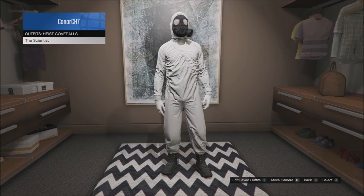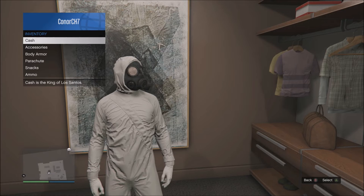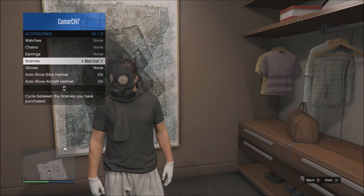Once you've got that, you want to go to your interaction menu — and it must be in your interaction menu because it will not work in your actual wardrobe. Then you simply put a scarf on. After you put the scarf on, you can just choose to remove it and get nothing else on your body.